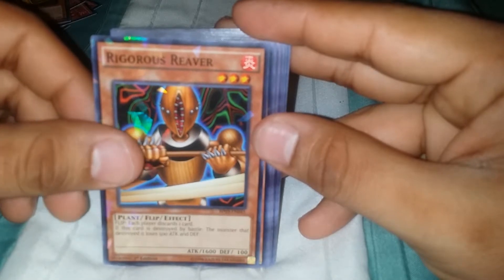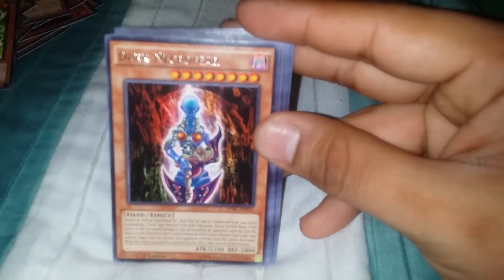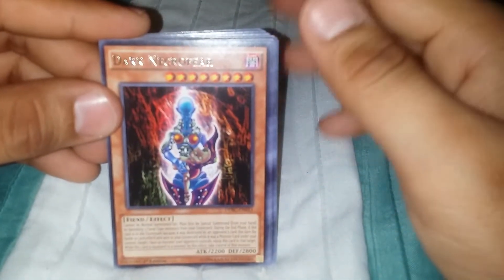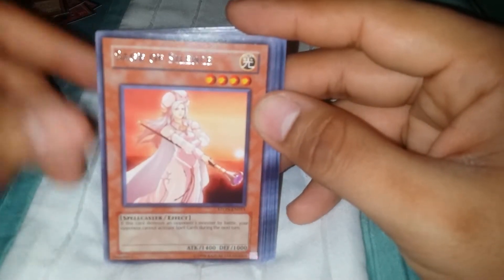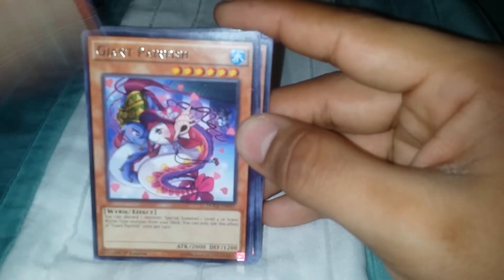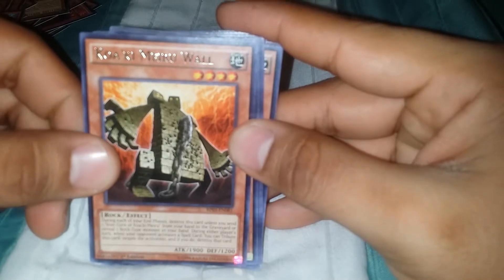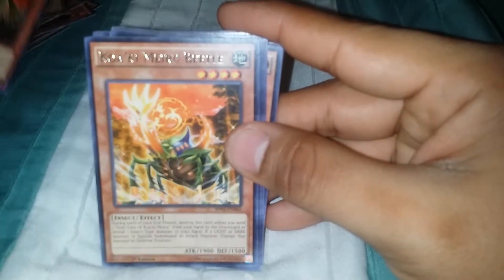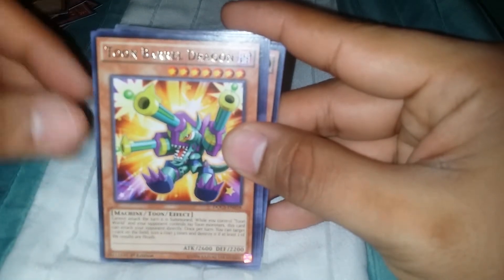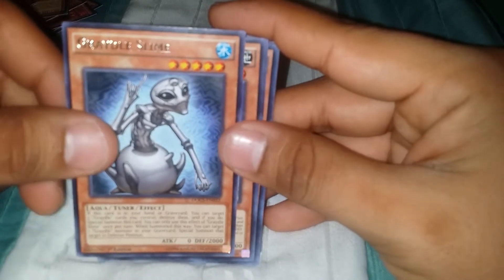Rigorous Reaver. Telekinetic Shocker. Dark Necrofear. Sage of Silence. Giant Porcfish. Kairyu-Shin. Kairyu-Shin Beetle. Toon Barrel Dragon — love the Toon cards. Griddleswamp, Gradleswamp.